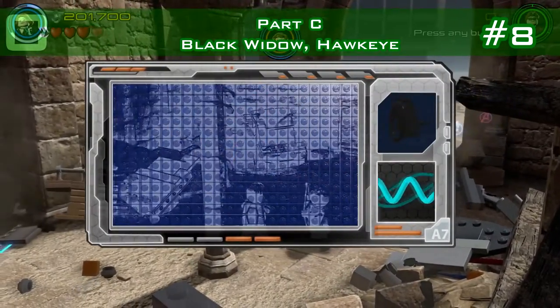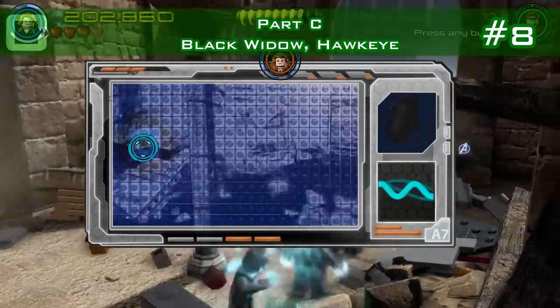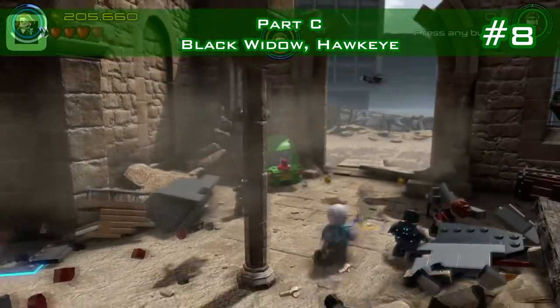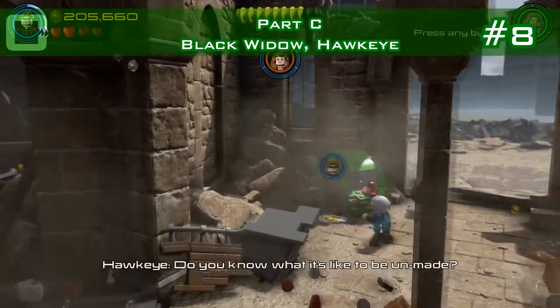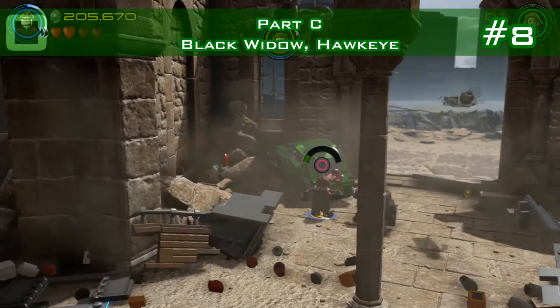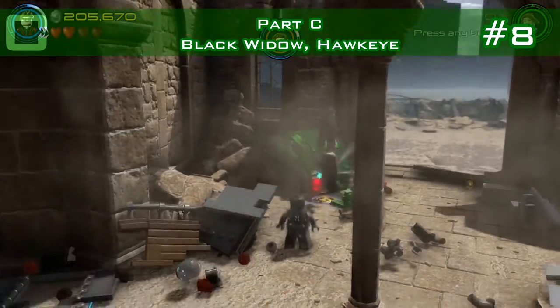Minikit number 8 is an area to discover in Part C - this is the first fighting part. When you discover it, there's a grapple. You go with Hawkeye and grapple it, and there's a minikit.